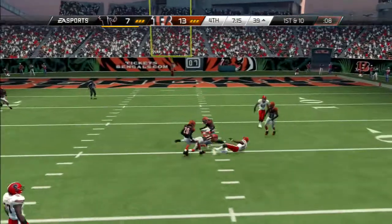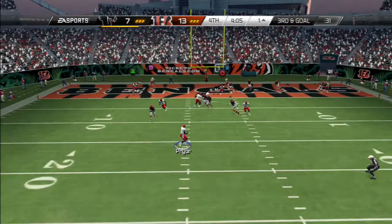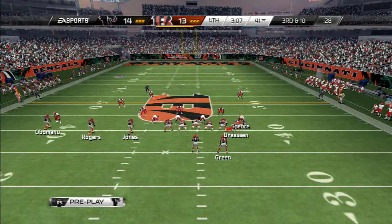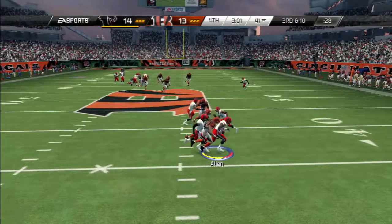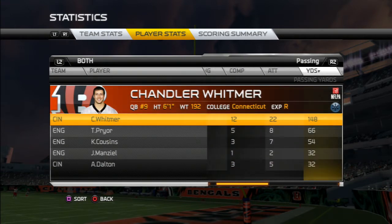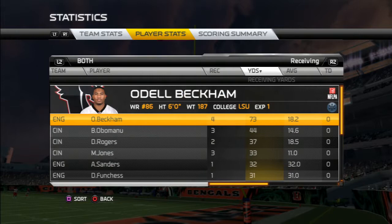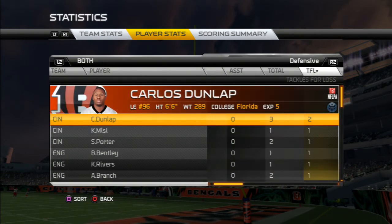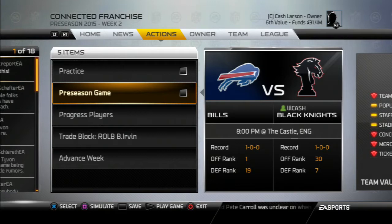It's first and ten in the fourth. Odell Beckham with another big catch - he has 73 yards so far, playing really well in this one. Terrell Pryor finds DJ Williams with a sky ball, Williams makes the catch, and we take the lead 14-13. Danique Ose-Allen, the second-year linebacker who only got special teams work last year, gets the interception to close the game out. Pryor finishes 5-of-8 for 66 yards, one TD, one interception. Cousins adds a TD of his own. Beckham with four catches for 73 yards. Bill Bentley picks up a sack, and Ose-Allen's interception clinches it. We win.